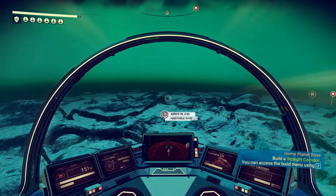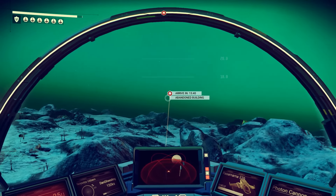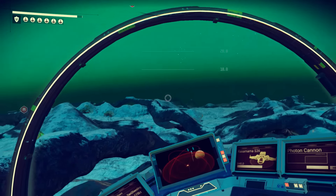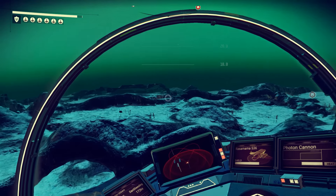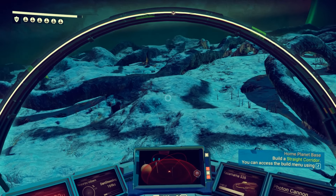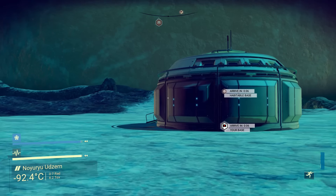That was pretty seamless, and I've noticed it looks less pixelated with the Foundation update. Coming in hot boys! I actually want to try and land a lot closer than where we did last time. Where'd she go? That's not where we want to be — that's the abandoned building. Where's our hockey puck? There it is — habitable base! Hang tight, wait till we get over it, now we drop it down. Just nutmeg the goalie — all right, now we should be able to build, that was the end goal.